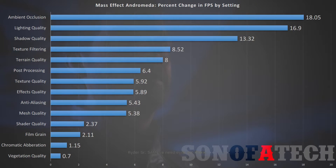From there, the settings start affecting FPS less significantly. Texture filtering offers a 10% or 8.52% change, terrain quality an 8% change, post-processing 6.4%, texture quality 5.92%, effects quality 5.89%, anti-aliasing 5.43%, mesh quality 5.38%, shader quality 2.37%, film grain 2.1%, chromatic aberration 1.15%, and vegetation quality 0.7%.